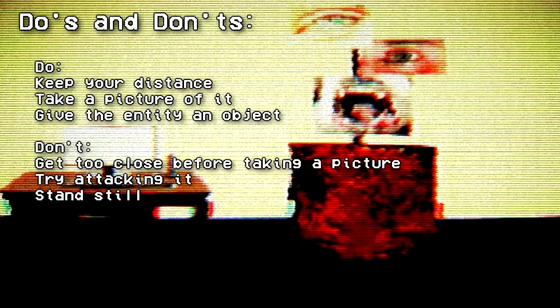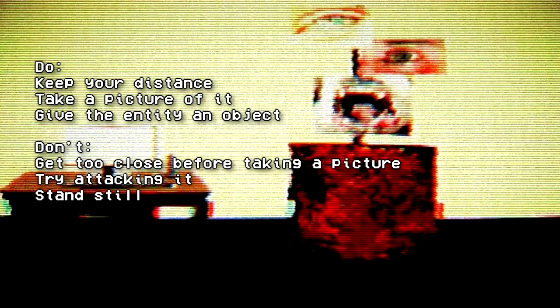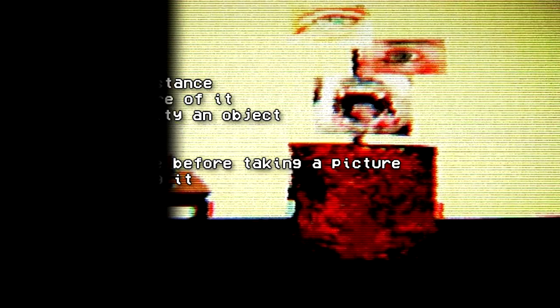Do's and Don'ts. Do: keep your distance, take a picture of it, give the entity an object. Don't: get too close before taking a picture, try attacking it, stand still.